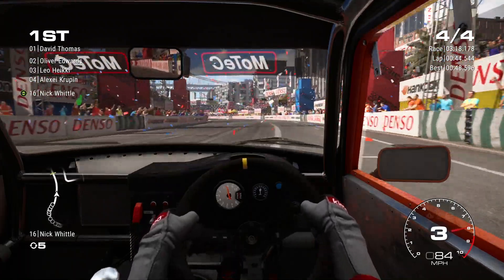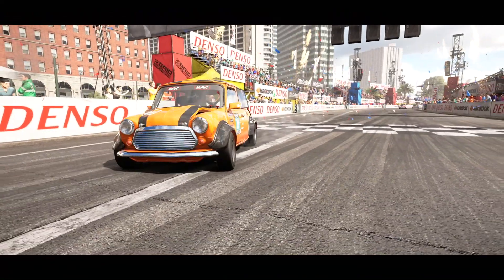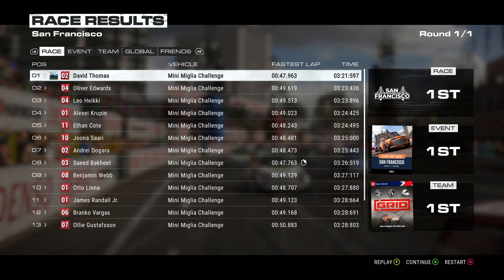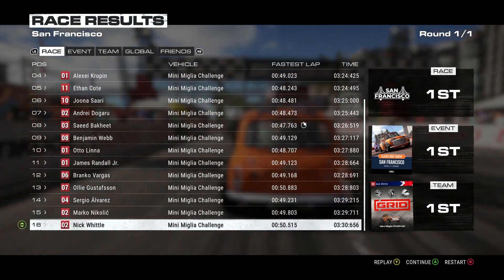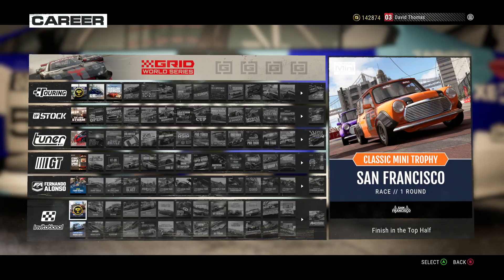Nick gets the push order and on the final lap we're in first place. Across the line — our first invitational is done in the Mini Cooper. We absolutely smashed it: race win, event win, and the team came first. The Classic Mini Trophy San Francisco is complete.